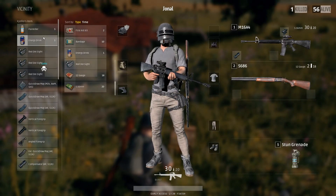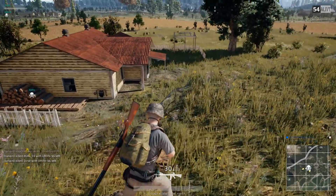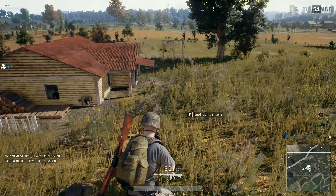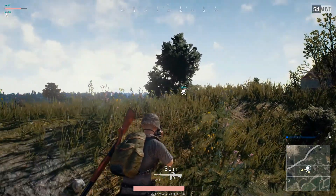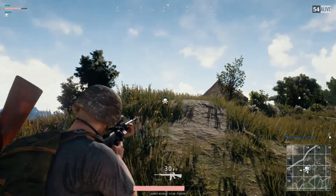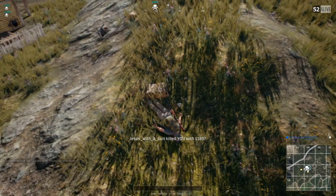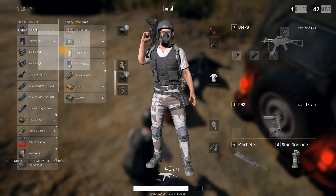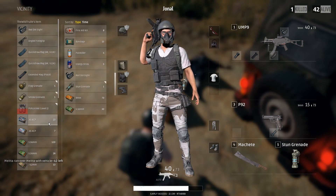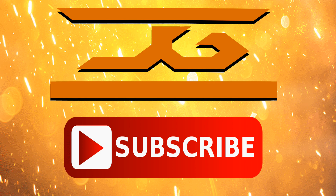I won't go over handguns because they're really just something you pick up at the beginning of the game — a panic weapon to defend yourself while you search for a primary. That's it, guys. I hope you enjoyed and I hope this helped you understand weapon stats in Player Unknown's Battlegrounds and which ones you want to pick. If you have any questions, drop them in the comment section. If you liked the video, subscribe if you want to follow the content. As always, I'm Journal — keep the enemy in your crosshair.